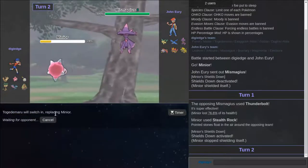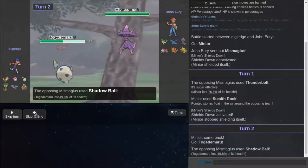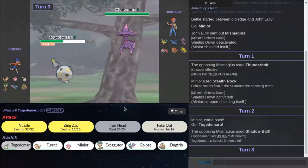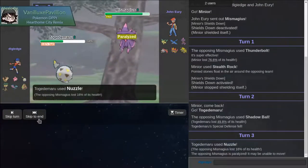I think this is — he might be locked in. He's definitely — actually, I don't know if he's Scarf. He's not Scarf. I can tell you that for a fact. And he gets a Special Defense drop. Please stop this today. I'm done stalling you — you're going to get flinched or paralyzed.